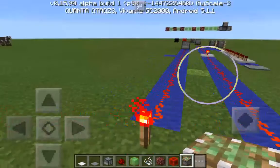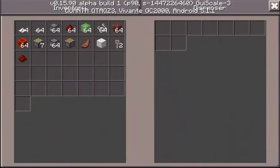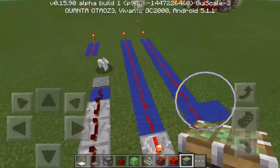One redstone torch will only carry a 15-block powered signal. Then it goes dead and does not activate the object at the end of the cord. As you can see here, it's only 15 blocks.